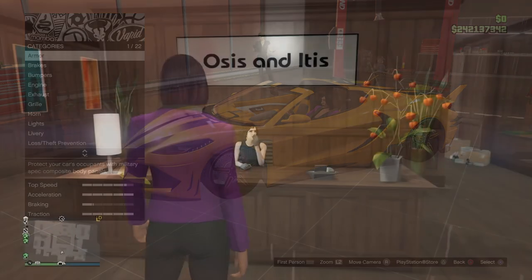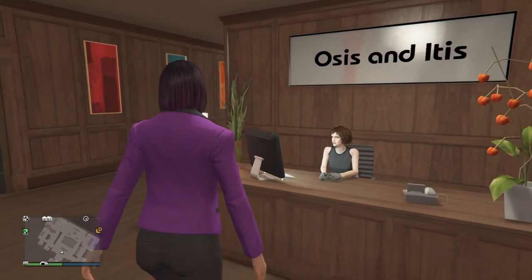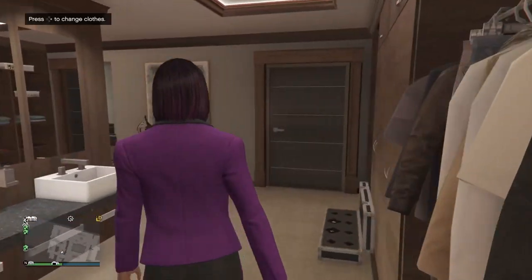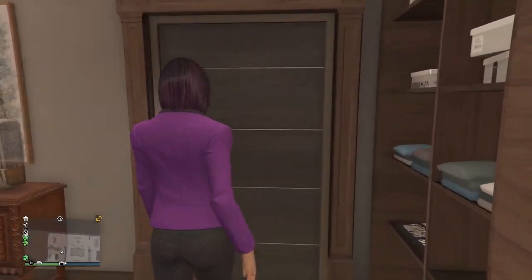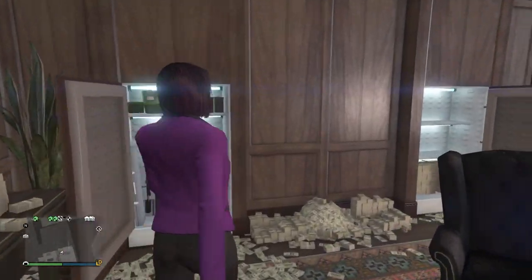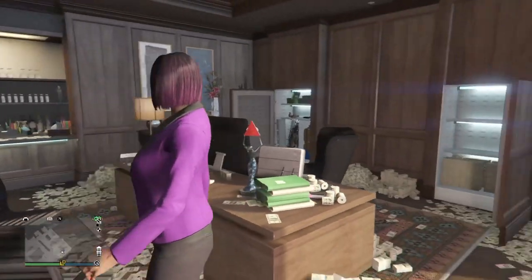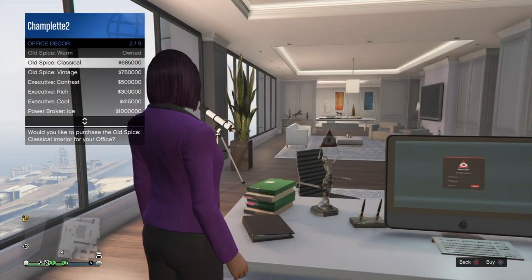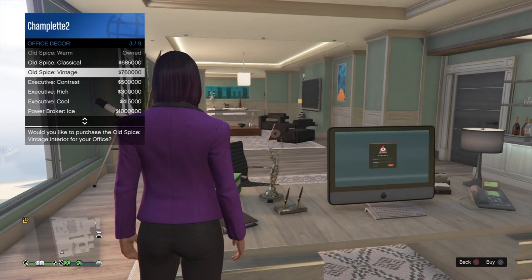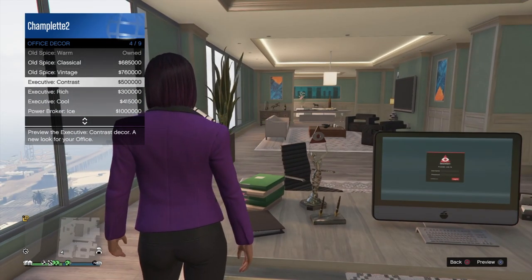You keep the male or female assistant you already had, as well as your office's business name. The living quarters, gun locker, and money safe each have a 50% trade-in value if you already owned them, and if you want them in your new office location, they will need to be purchased again for the current price. The decor in the new office location will be the default style option, and you will not receive any trade-in value for any style options you had purchased previously.